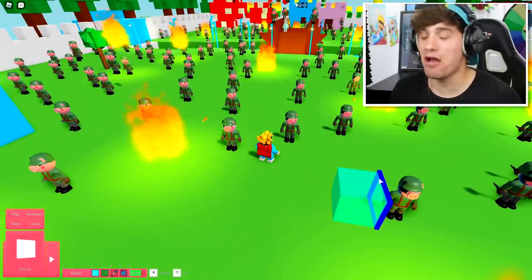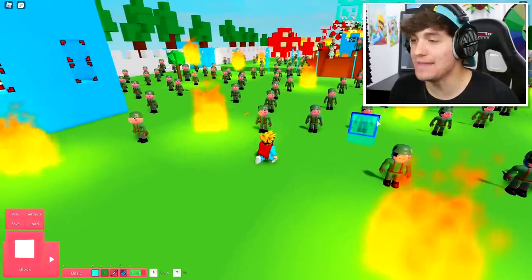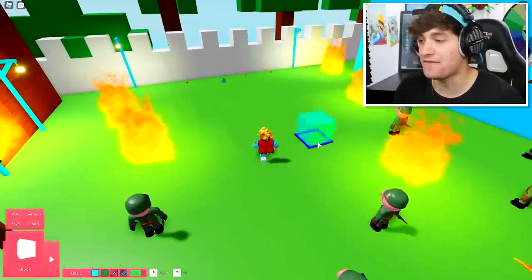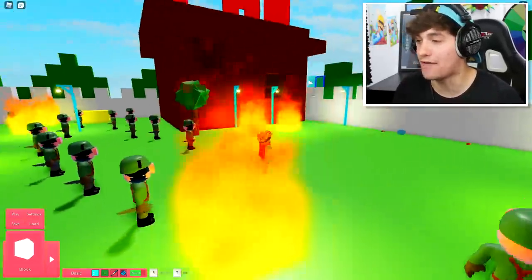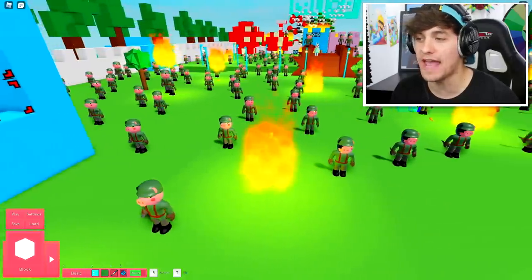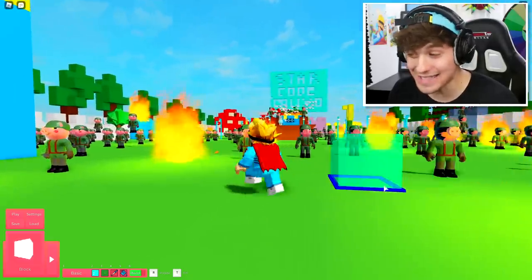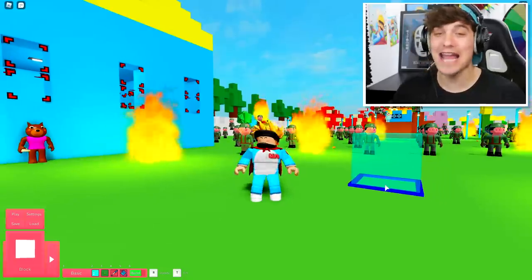I know what you guys are thinking — oh Cali, this is the best map we've ever seen! I've also made this map playable. You have your safe area, you have the danger zone, you have a fire that you have to put out, a fire extinguisher, and a secret room over there that you should probably not go inside of.